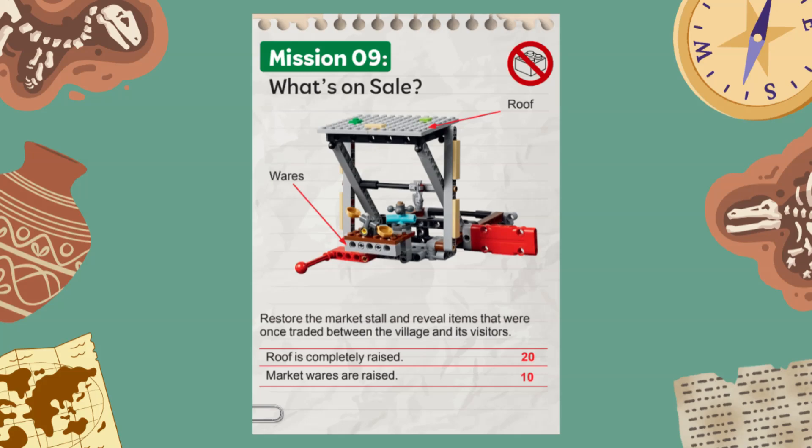You score another 10 points if the market wares are raised at the end of the match. Note that both parts are scored individually, and you can solve one part but not the other and still earn points. There is an equipment restriction on this mission, so make sure the robot or any other equipment does not touch the mission model at the end of the match.